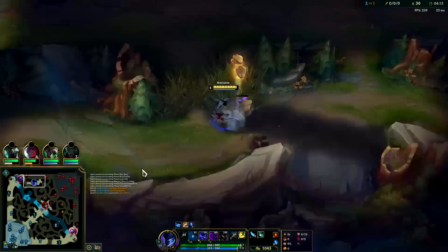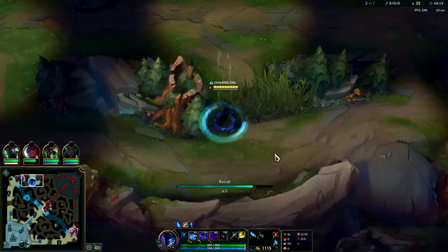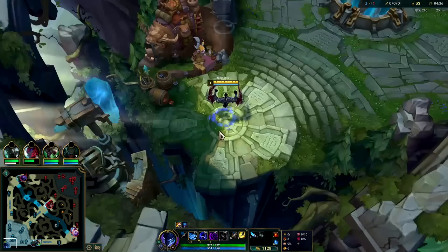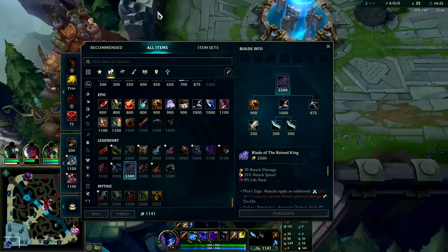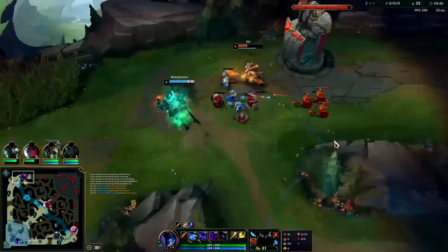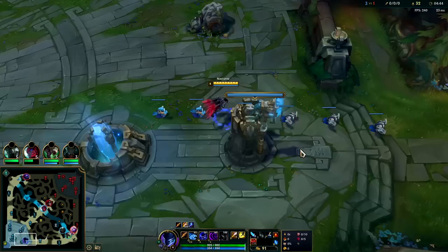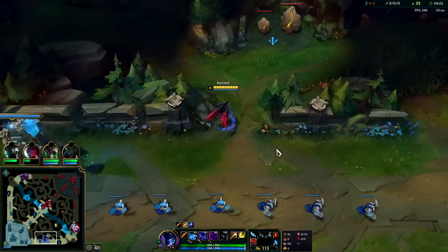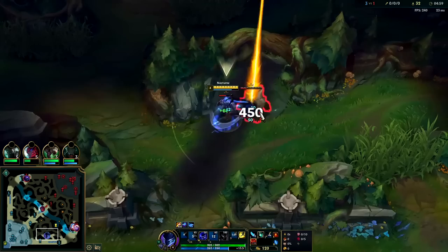Jax is pretty deep under his turret, missing a lot of health — he's not going to look for anything crazy. Mord has his shield prepped so Jax isn't going to be able to do anything to him. We'll get our big chunk of BORK. Grab a control ward and head for our Krugs. Jinx scaling is really good, Soraka scaling is really good — Jax scaling is good too so they might out-scale us a little bit, mainly the Soraka/Pyke difference.